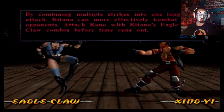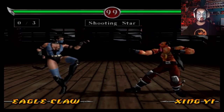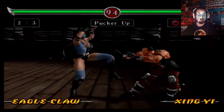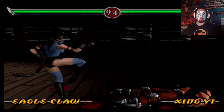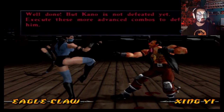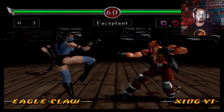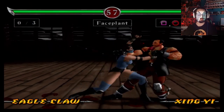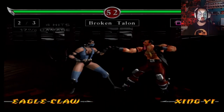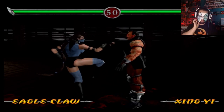By combining multiple strikes into one long attack, Katana can more effectively combat her opponent. I mean, that's kind of a no-brainer. Well done. But Kano is not defeated yet. Execute these more advanced combos to defeat him. Why is this one more advanced? Why is that one more advanced?